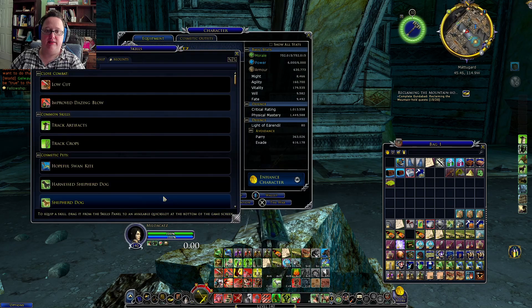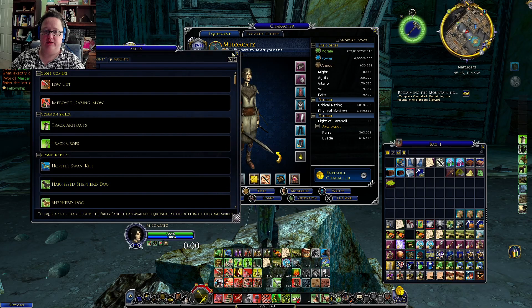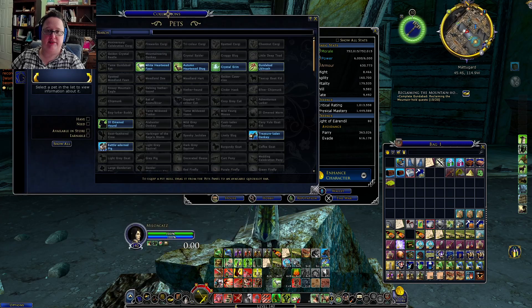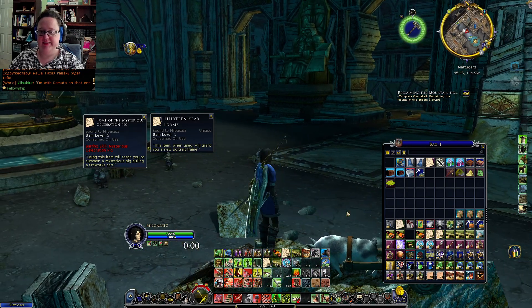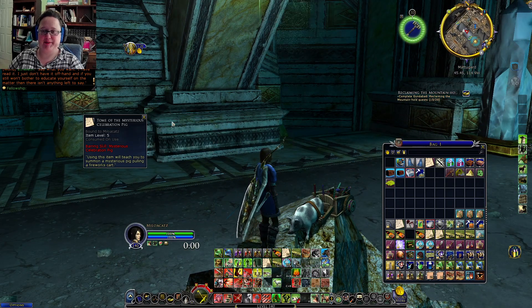Let's take a look if I can find it. It will be under... pets, right? Not skills. It shows you how frequently I look for pets. Collections. Let's see. I'm on pets. Anniversary Celebratory Pig - that's what it looks like. Let me go ahead and click on it so you guys can actually see. There's my pig. Fireworks go off from it every now and then. That's cool. I'm going to be running around with my celebratory pig.